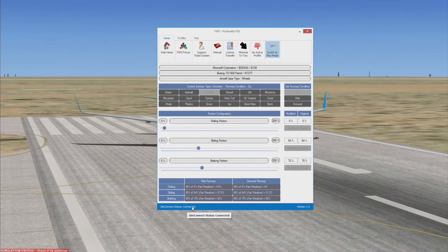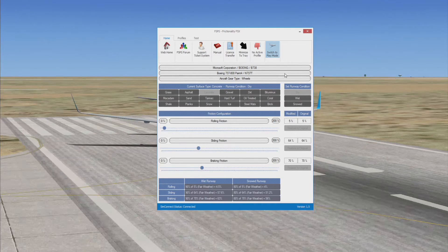First of all you've got to check that it's connected — obviously mine's connected — and it's got all my aircraft details up here. Gear type: wheels, obviously, as you can see in the 737.